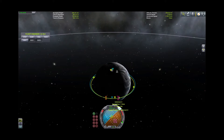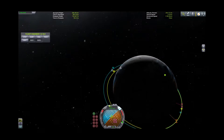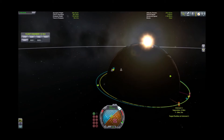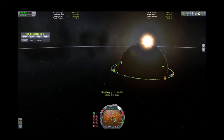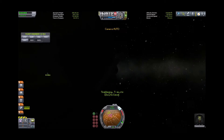Now we can get rid of our maneuver node and lo and behold we have two encounters — one at three and a half kilometers and one at 7.1 kilometers. At this first encounter we're going to want to match velocities with the target. We're going to be on the dark side of the planet, but I do have lights on these ships — if you know you're going to be docking, a lighting system is very helpful.